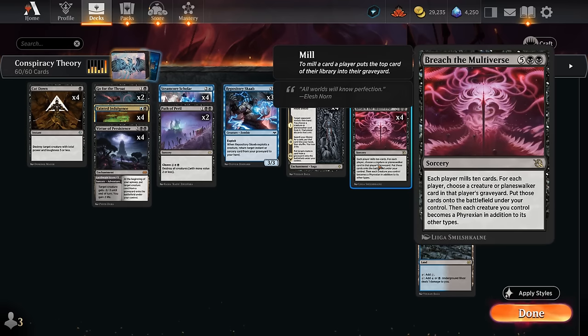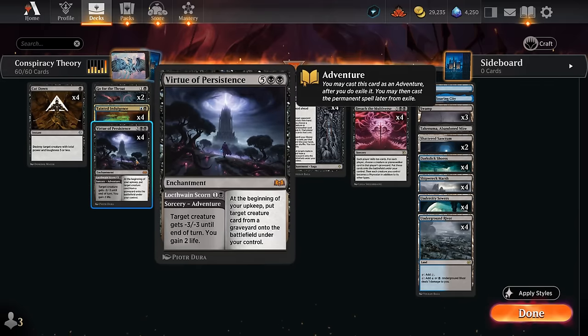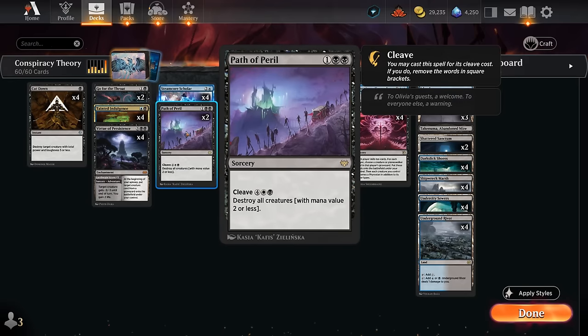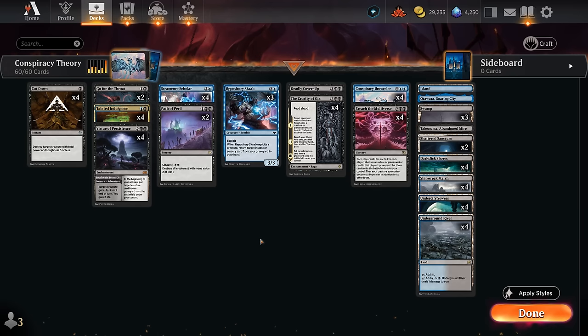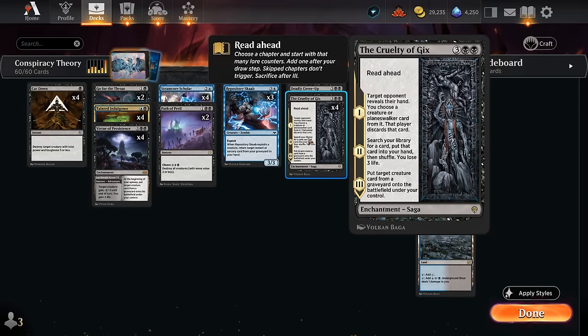We have some cheap removal spells besides Virtue: four copies of Cut Down, two copies of Go for the Throat, and two copies of Path of Peril. The double Shattered Sanctum in the mana base is there on the off chance we need to cleave Path, but for the most part we're interested in taking out cheaper creatures, especially in the best-of-one metagame. We also have a one-of Deadly Cover-Up as another sweeper that can mess with the opponent's graveyard or library when we collect evidence, and even though it's only a one-of we can always tutor it with chapter two of Cruelty.